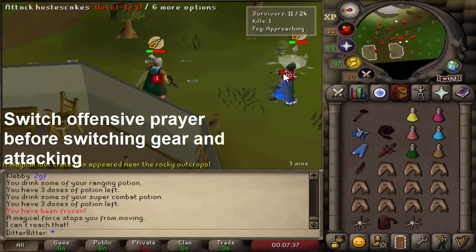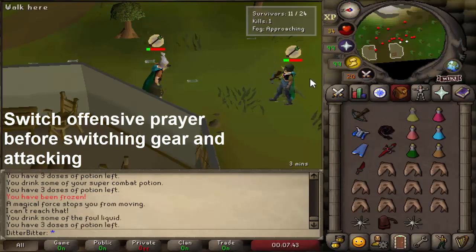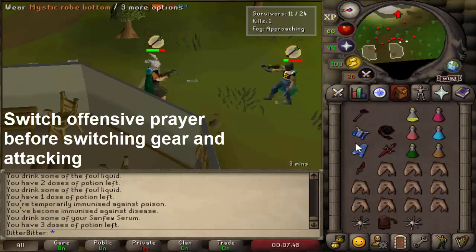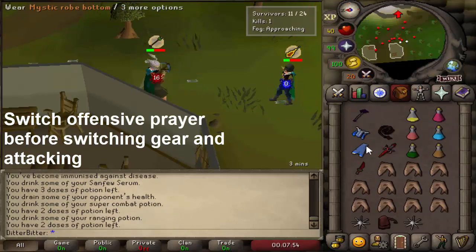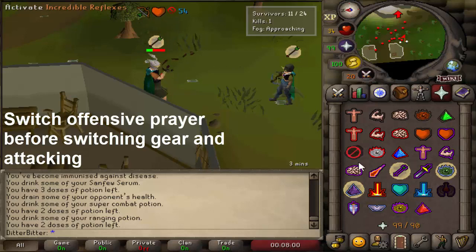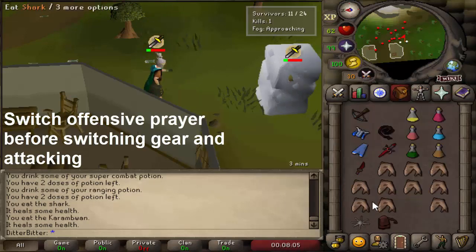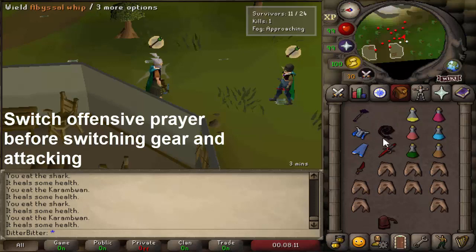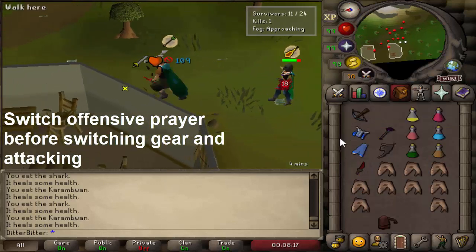Doing this will also allow you to one-tick your attack styles more easily. This game works on a tick-based system — every tick is 0.6 seconds. One-ticking an attack style means switching your gear, prayer, and attacking all in the same tick so your opponent doesn't have time to react and put on their prayer. If you switch your offensive prayer the tick before, all you have to do is switch gear and attack in one tick, making it simpler. As you get quicker you might be able to do it the other way, but switching your offensive prayer first is just good habit.